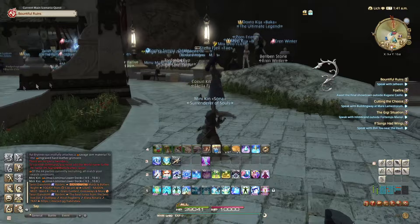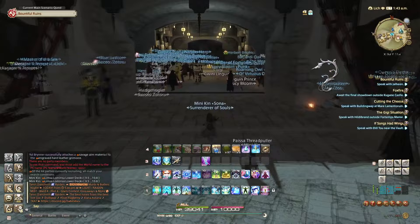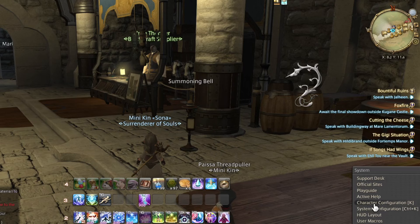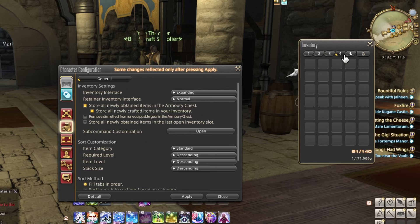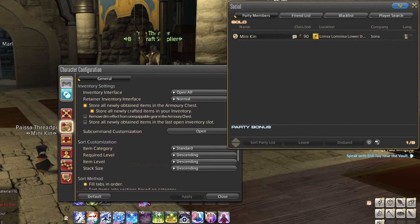Next we're going to go over inventory. Another thing I wish I knew sooner, especially when I got into having retainers, is that you can change how your inventory looks. If you go into Game Settings, then Character Configuration, then Item Settings, then Inventory Interface, you can actually change how your inventory is displayed. I usually have mine split into different sections, but you can change it to the expanded view where it splits into two panels, or open-all where it's all in one big menu.